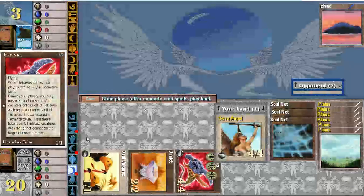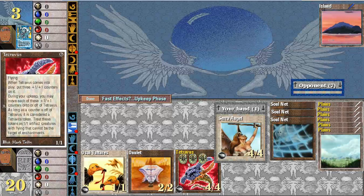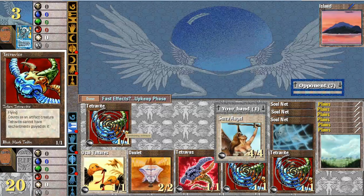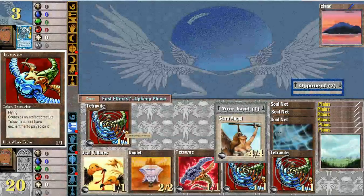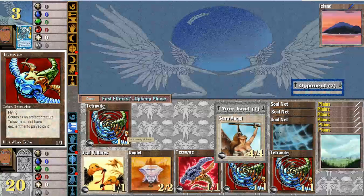Same goes for mana burn. I forgot to play my Seraph Angel — that's right, they can't get any land. This is a good learning game. Okay, now it's stopped — perfect. Move all three tokens. That's a cool image — I've never seen that before. A token for the Tetravite counts as an artifact creature. Tetravite cannot have enchantments played on it. Very cool — I wonder if that's a Mark Tedin image as well.